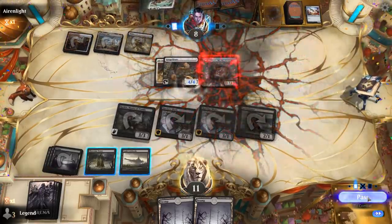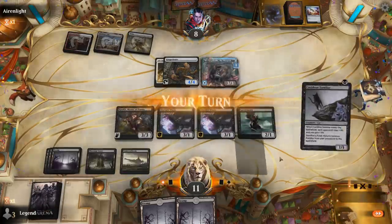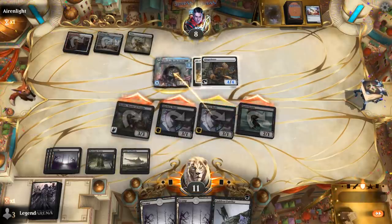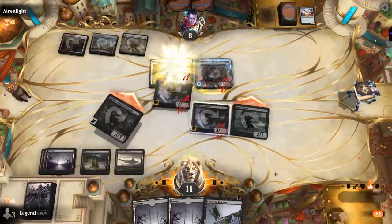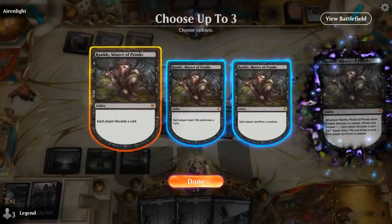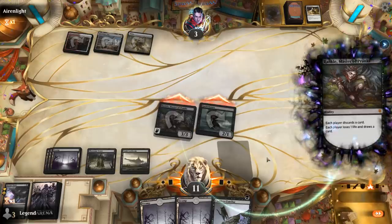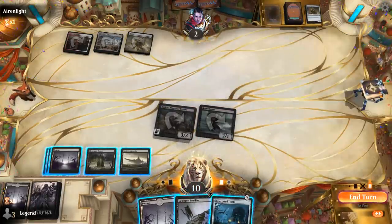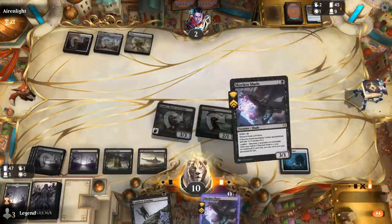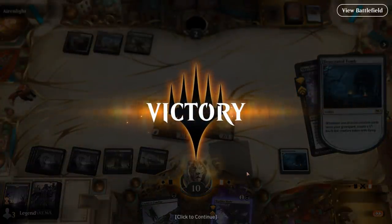The opponent has Call of the Death-Dweller — interesting. All That Glitters makes sense; at least they didn't play it on the lifelinking Vault Skirge. We play lands to cast both Shades pre-combat so we can sacrifice them to Rankle. The opponent chumps. Gingerbrute becomes unblockable and attacks for four. Light up the Stage finds Tempered Steel and Crystalline Giant, though they can only play one of them next turn. The opponent jumps Rankle with Ornithopter — makes sense.